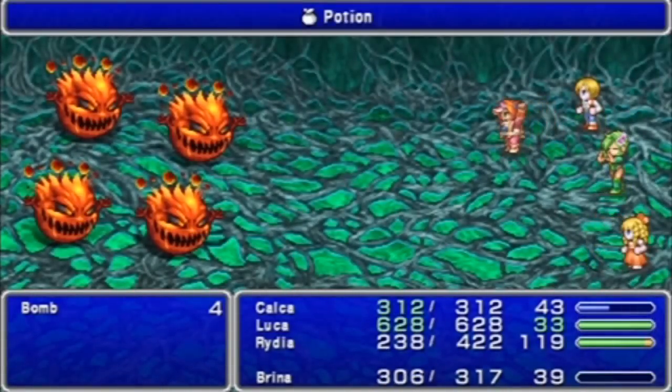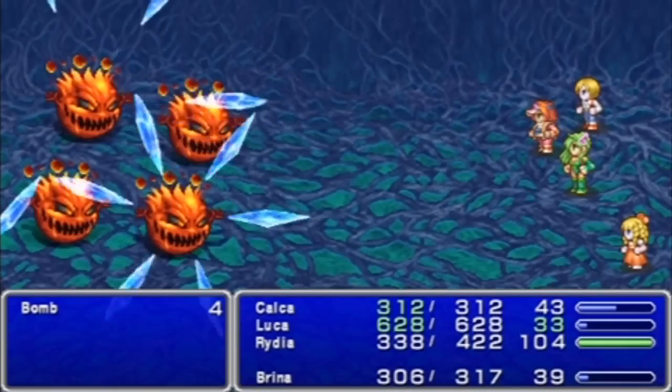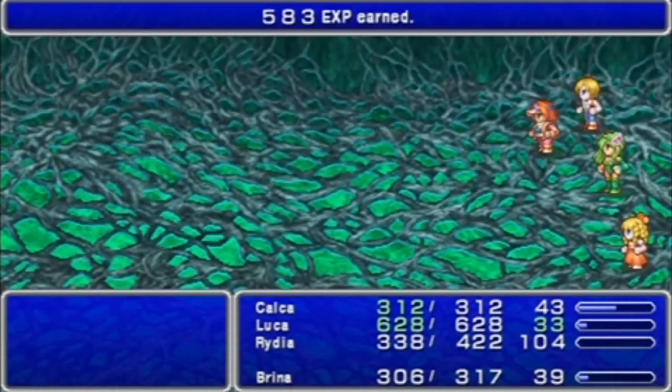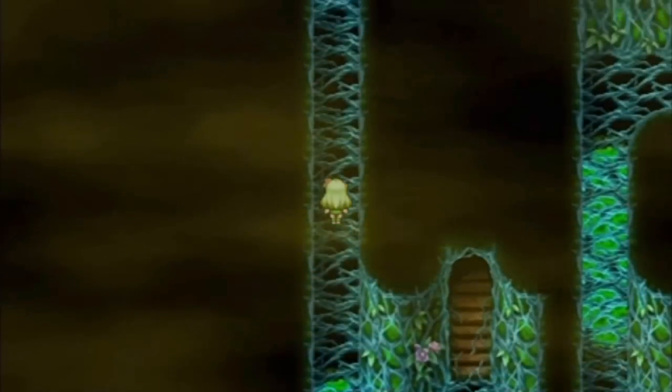I really like how in DS, Analyze not only analyzes all enemies in battle, but your Beast Area info stays the entire time, so you only have to analyze each enemy once and you constantly have their HP amounts and stuff like that. I love that. What are everyone's levels? Not too terrible.